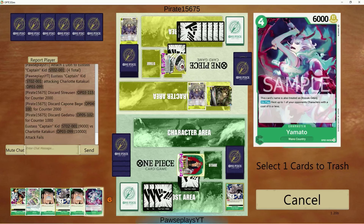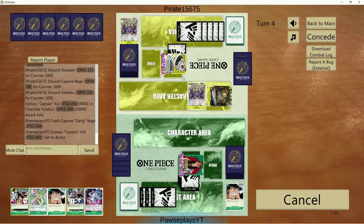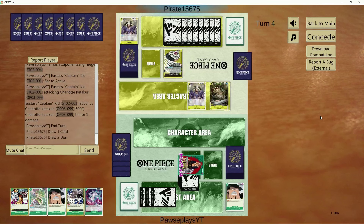Is it worth it though? Because instead we can play Punk and Capone right now. He's got six cards in hand with one life left. It's all or nothing.